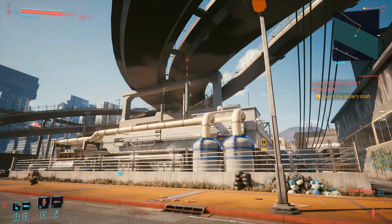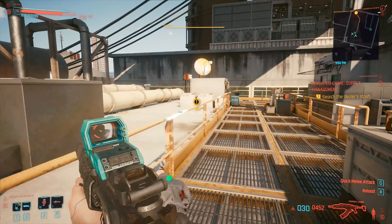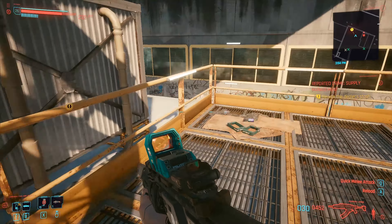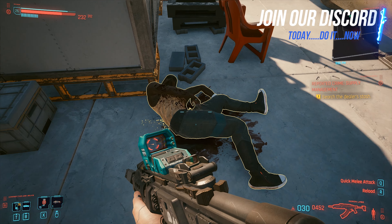Once you arrive, you will see this building. Walk into the courtyard and proceed up the stairs. There will be a few enemies up there, so take them out and go behind here. You should find the weapon at this location. I don't know if it's going to be a legendary or an epic one, but nevertheless it's going to be extremely powerful.